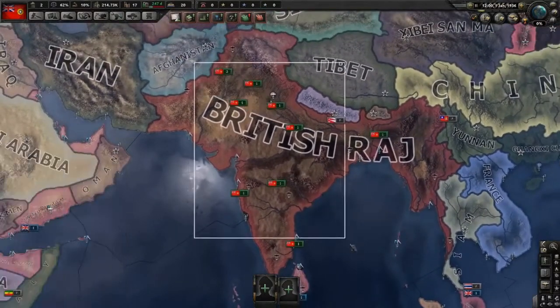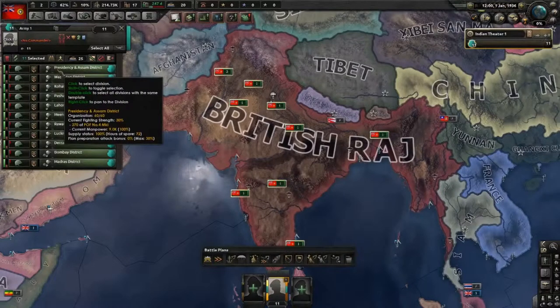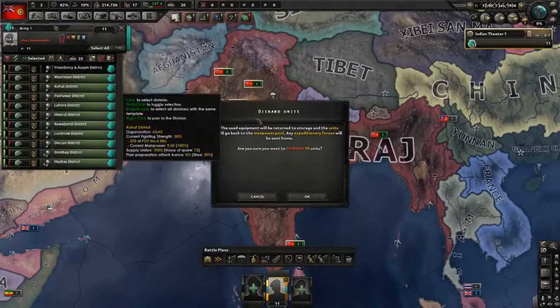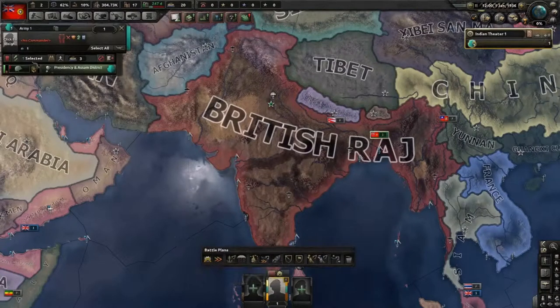Let's set up our stage. The first thing we're going to want to do is select our units, pile them into an army, use shift-select and delete the remainder. You just want one unit - he's just going to sit and train all game long.